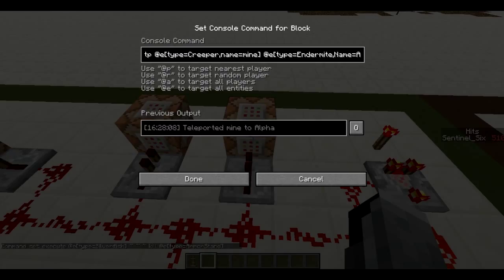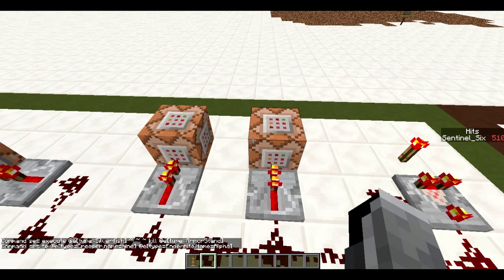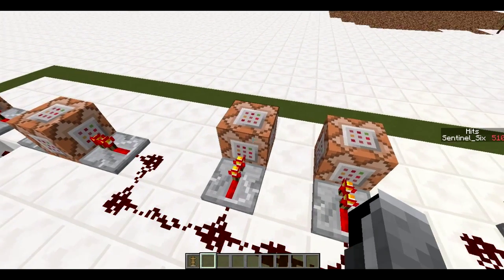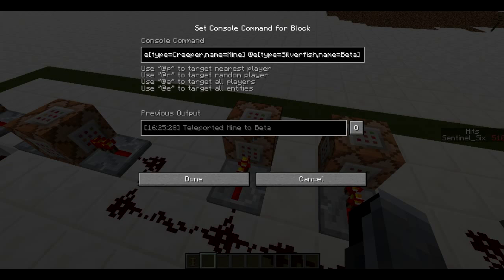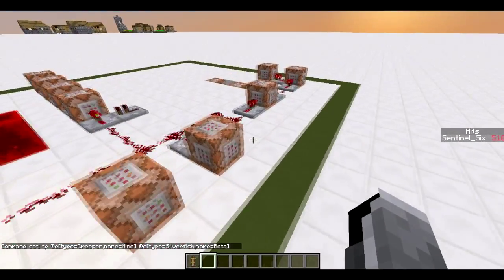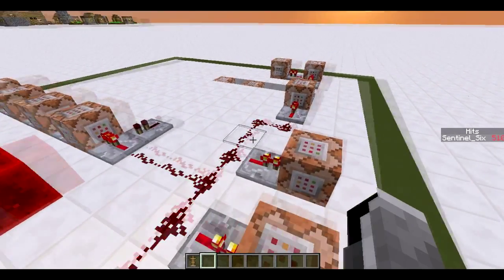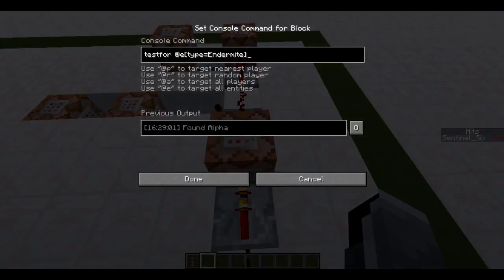This command block constantly TPs any creeper named 'mine' (lowercase m) to any endermite named 'alpha' — the one summoned at the armor stand — so the creeper stays in place. I'd use a no-AI creeper but no-AI creepers don't explode. This one TPs a creeper with uppercase M to any silverfish named 'beta'. I'm using two different mobs because otherwise, if there are any silverfish or endermites in the world, it would TP to them and mess up the whole system.